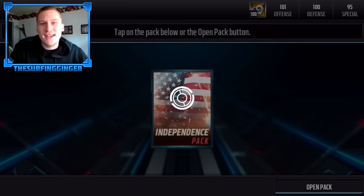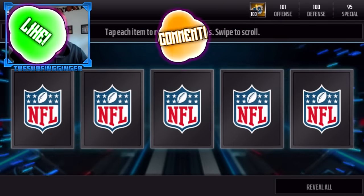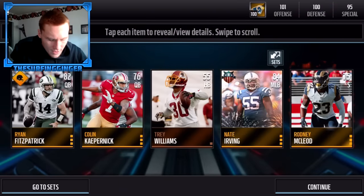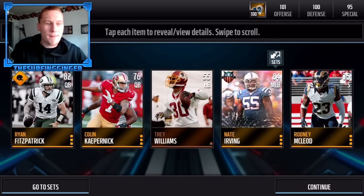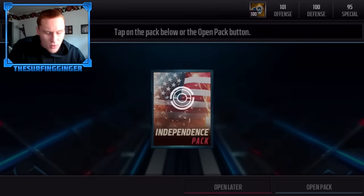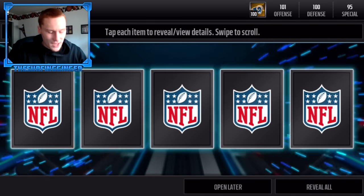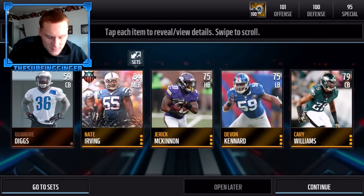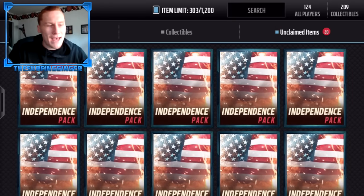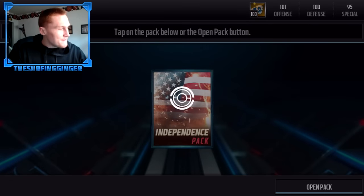Pack two commences and finally this pack opens — there's only five cards again, which is kind of odd. I thought there'd be more. I guess these independence packs are the exact same as the fourth of July packs from yesterday, which is really odd. We do get a Nate Irving — I said Matt Irving, my fault. We obviously have 19 more packs though; I was hoping these packs would have more items, but four golds — not bad.